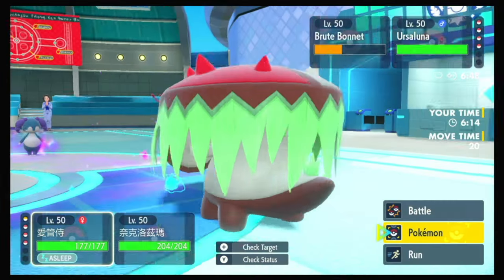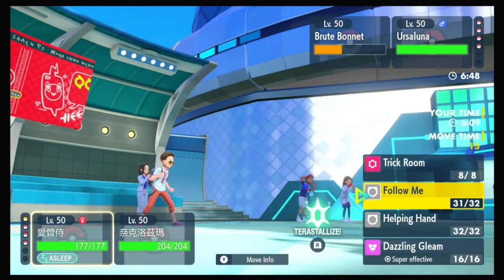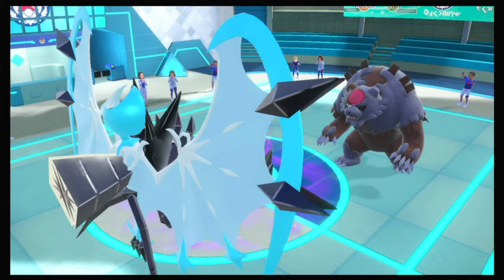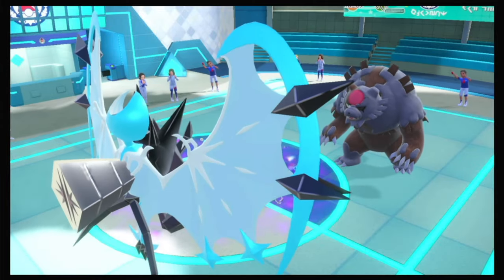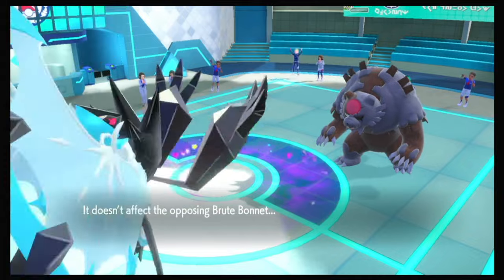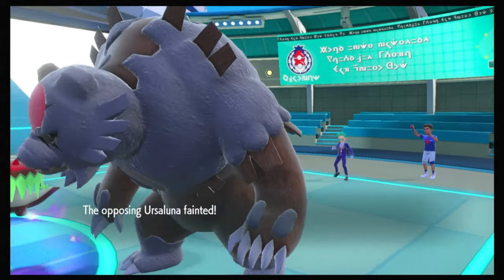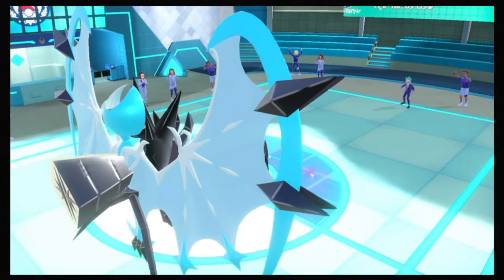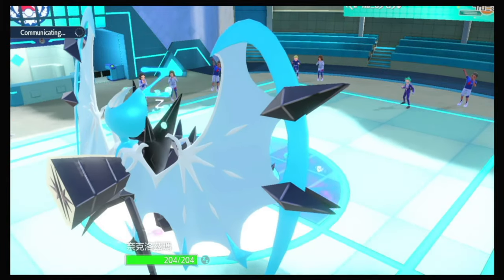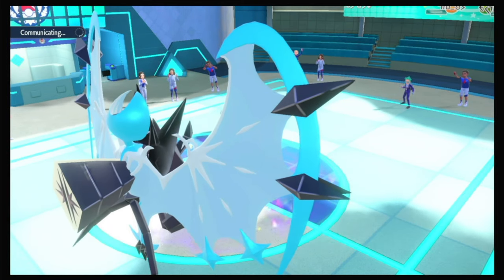I need to let something go to sleep or throw a move at Ursaluna — I choose to throw a move at Ursaluna. And that move is Expanding Force. Ursaluna stays in — we're probably faster, and we are faster! Hopefully we do big damage here. Yeah, that's worth going to sleep for. Good night, bear. Good night, me — I'll take a little nap. I probably should have brought more Spore immunities, though I do have a Grass Tera in the back and the bear.